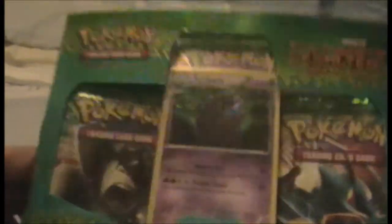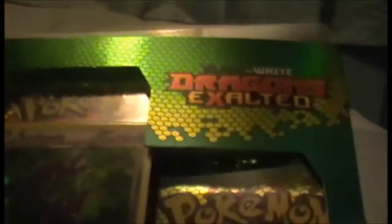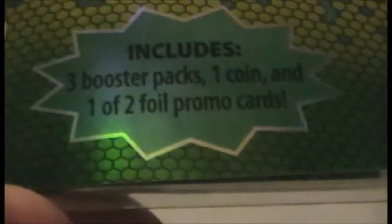Hello and welcome to an opening video of a Dragons Exalted blister pack, the Scolipede edition. It also comes with a Zekrom and Reshiram coin, it has three booster packs, one coin and one of two foil promo cards.